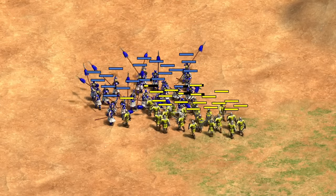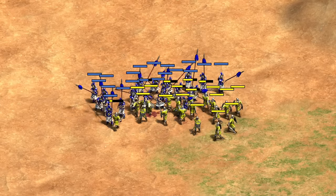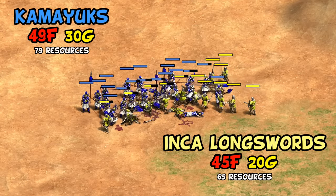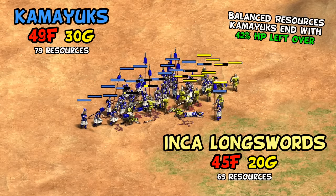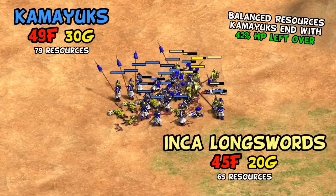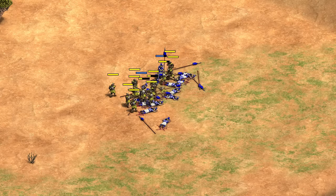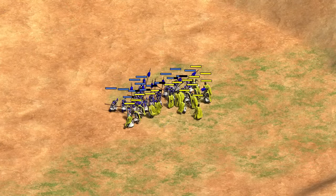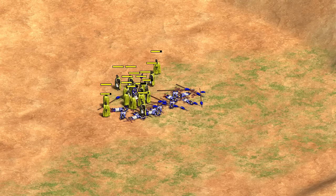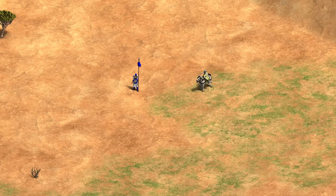Keep in mind Kamayuk are about 20% more expensive than Inca long swords with the discount, so this slightly exaggerates the difference — but even with balanced resources it's still not close and Kamayuk look great. I don't want to suggest they're unstoppable: anything truly specialized against them like Samurai, Jaguar Warriors, or Teutonic Knights will still absolutely shred Kamayuk thanks to high bonus damage or absurd armor.